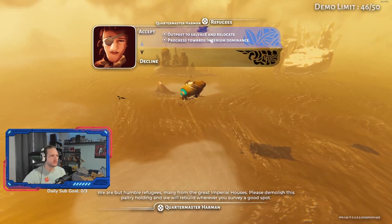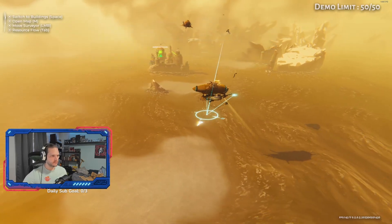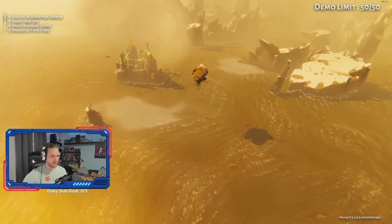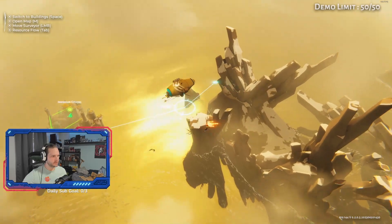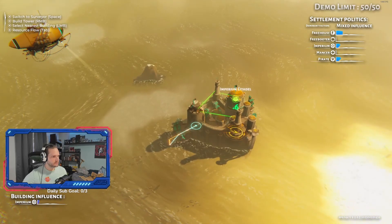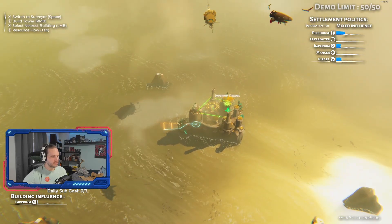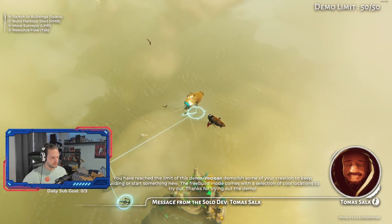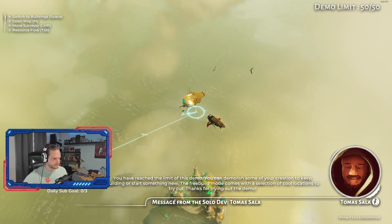What do we got? Towards Imperium Dominance. Welcome to the fold — build. That entire outpost had multiple buildings. Our blimp thought by clicking it we were going off that way. Turn around, slow down. That I think ends the demo — we can't build anymore. You've reached the limit of this demo. You can demolish some of your creation to keep building or start something new. The free build mode comes with a selection of cool locations to try out. Thanks for trying out the demo.